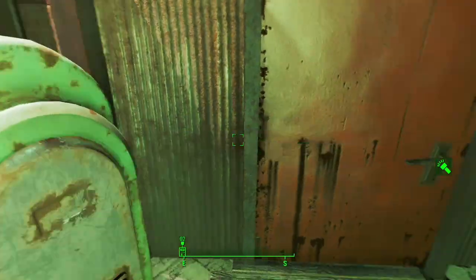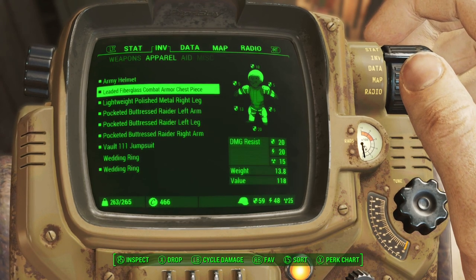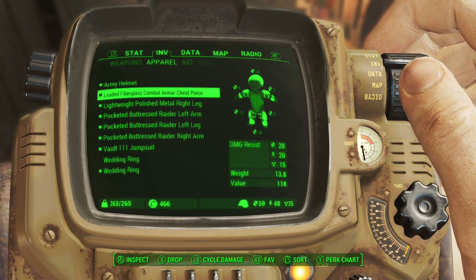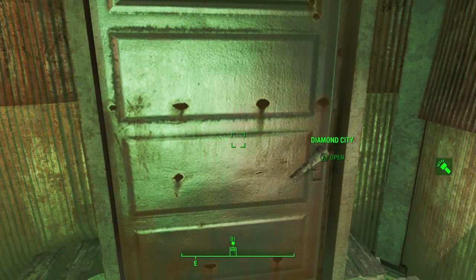I notice I'm very heavy — 265 carry weight. I swapped to the combat armor I got but lost about 10 pounds of carry capacity. I had a metal chest piece with the pocketed upgrade in Dogmeat's inventory. Maybe I can upgrade the combat armor at a workbench somewhere around here. I'm just carrying too much settlement inventory stuff and could probably drop 20 pounds or more getting rid of it.